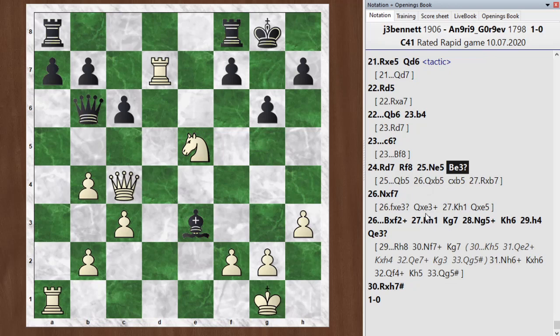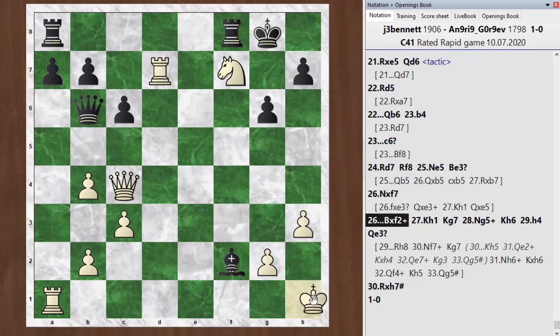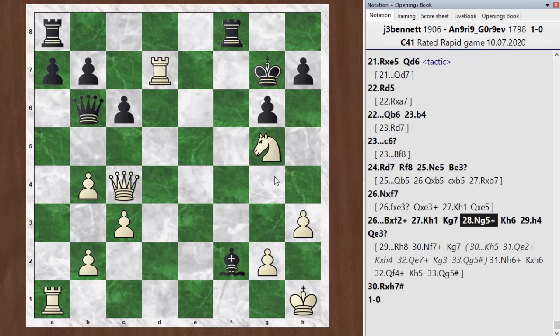He went ahead and played bishop takes f2 check. I step my king to the side, and then he starts to wiggle out of trouble with king g7. So I played knight g5 check. And actually, after this, there's a forced mate. I didn't see that all the way through, but I did see that certainly this would be very good for me. He played king h6. I found the move h4. This is when I noticed that I had a winning line.